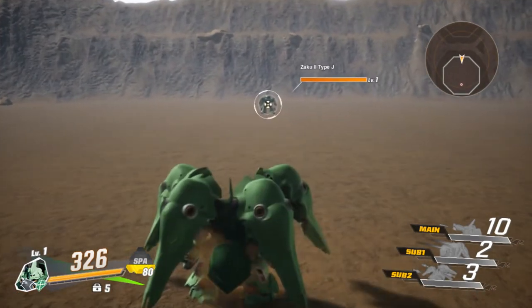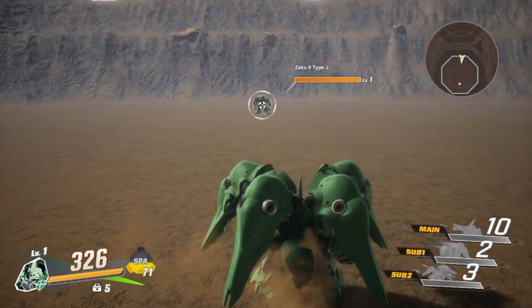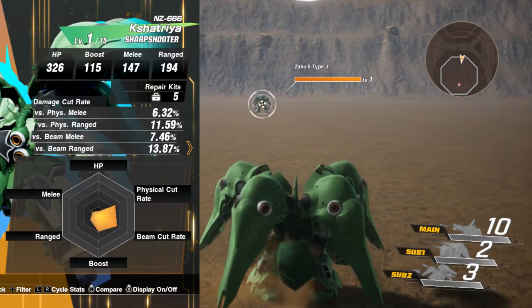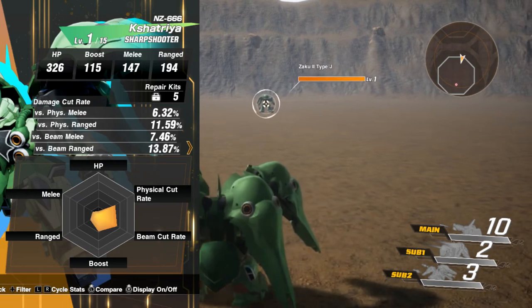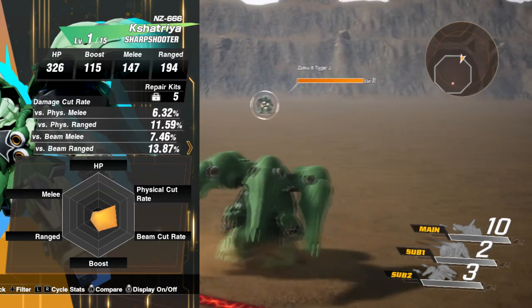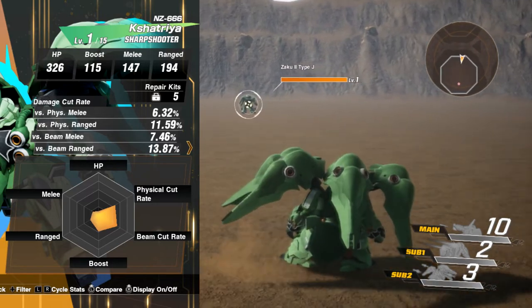We have the Corsage — I can't even say it — but it's a Sharpshooter, and I'm pretty sure this is a really good Sharpshooter just by the moves I'm seeing. Now let's talk about the stats from level one: HP is 326, boost is 115, melee is 147, and range is 194. The damage cut rate — physical melee is 6.32, range is 11.59, beam melee is 7.46, and beam range is 13.87. That beam range is pretty high — really nice.